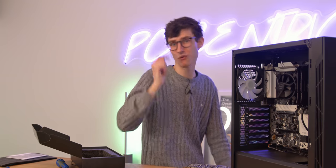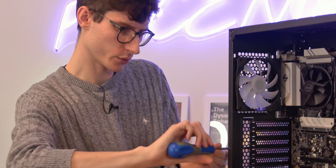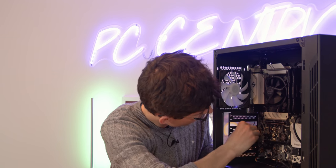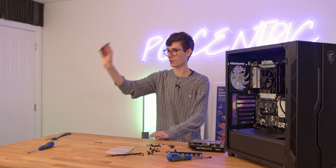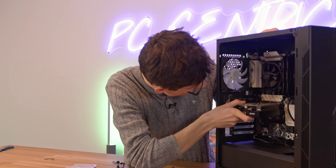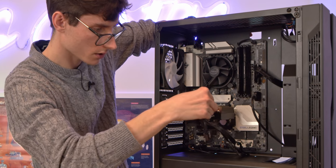Time to install the graphics card. Remove the PCI slot covers at the back — careful not to damage the motherboard when bending them out. Line up the graphics card with the PCIe slot and push it home, getting it nice and secure. Then pull the VGA power cable through, route it to the graphics card, and plug it in. With just a single cable tie around the back, the build looks incredibly clean.